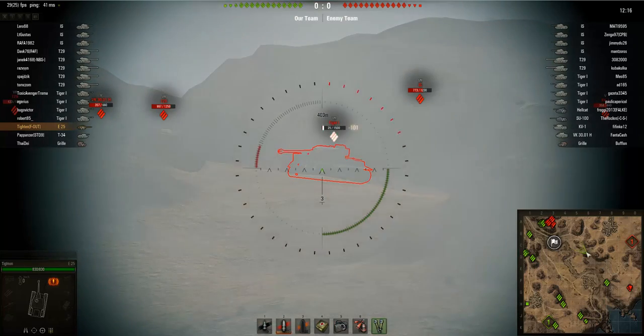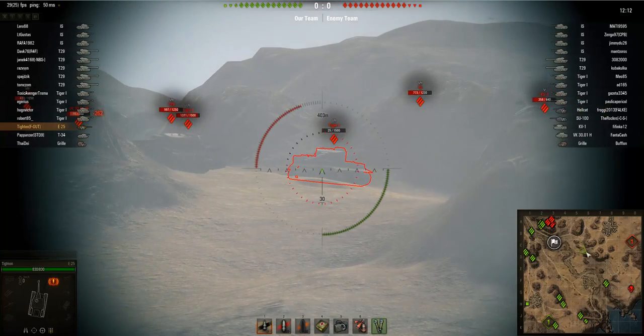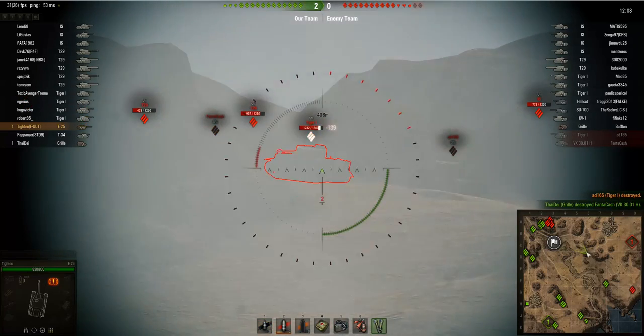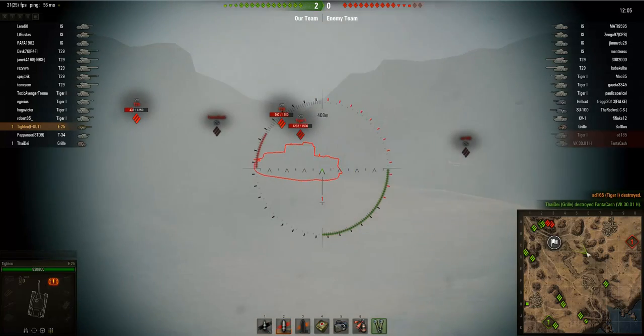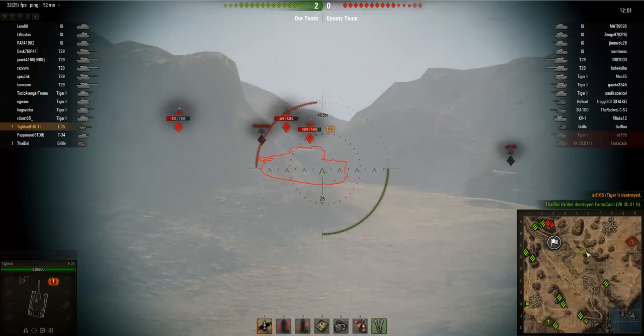All these tier 7 heavy tanks haven't got the slightest idea where Titan is — he's way outside their view range. And look at that, he just basically chews up the entire health of that Tiger I, then ammo racks him at the end, doing 25 damage. This is so ridiculous.